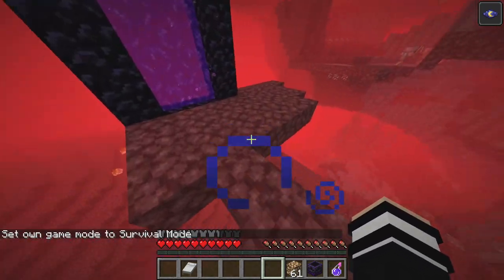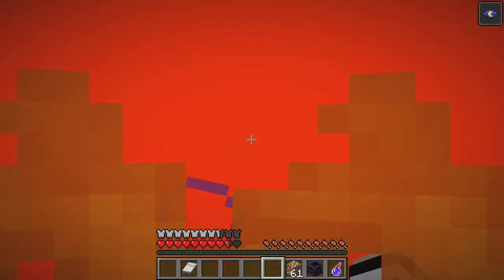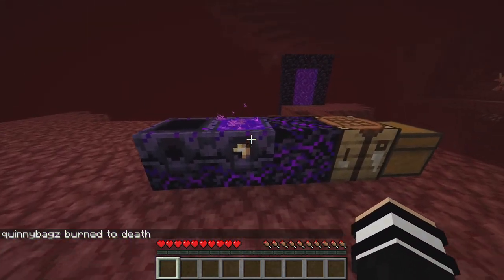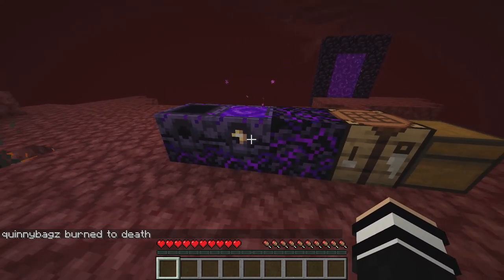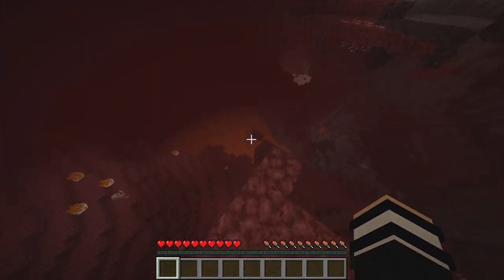Now we're in survival mode. Let's jump off into this lava pool and see if it works. We're going to slowly die. Hit that respawn button and bam, my dudes. Now we have three more — as you can see it took out a charge like a clock. So you have three more lives with this respawn anchor, we can jump in three more times.